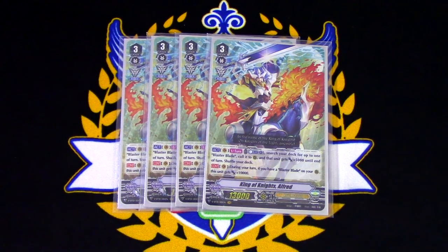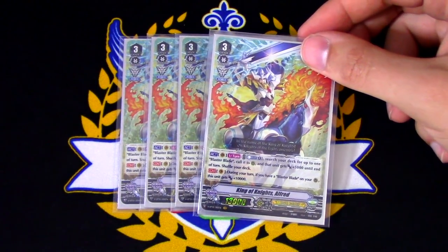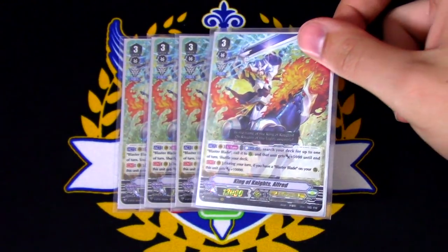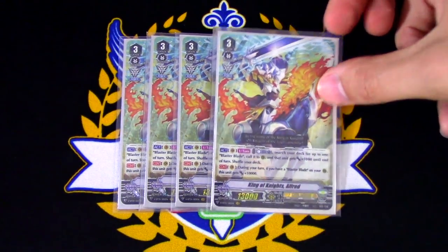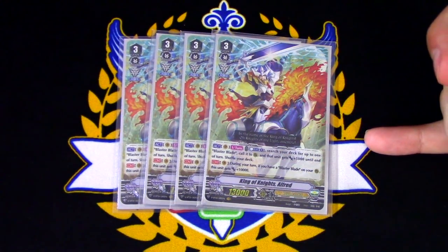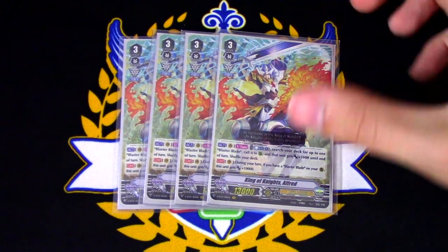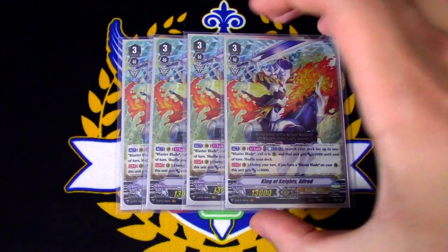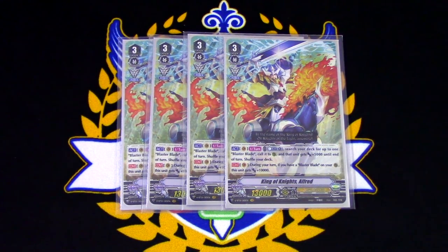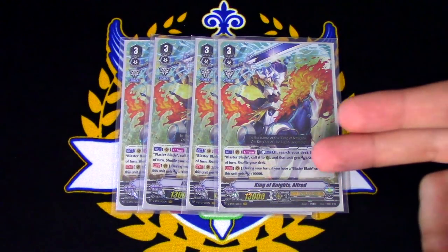The way it usually works is, if I have Tarna ready and I'm going to do the Tarna turn, you can do Alfred early first and then ride into King of Knights Alfred, and already have the 10,000 as if you have a gift marker. Or vice versa — you can go into this, use the Counterblast 1 to search for Blaster Blade, and then go into Alfred and get another Blaster Blade to fill up your field. Either one works for the first turn ride, so I really like the way this deck is built, because it doesn't really matter which Grade 3 you're on since you're going to be striding throughout the game.